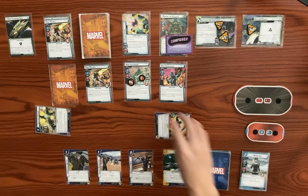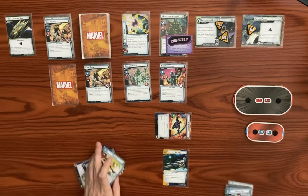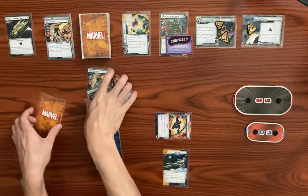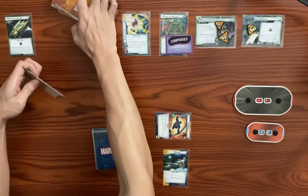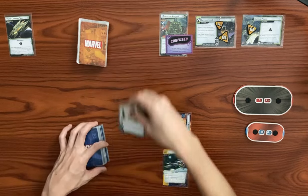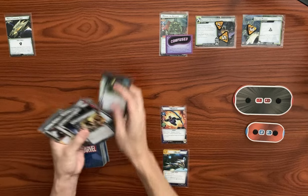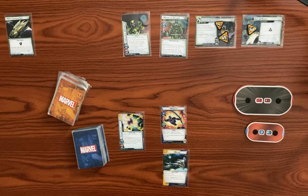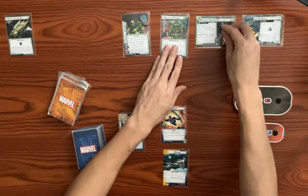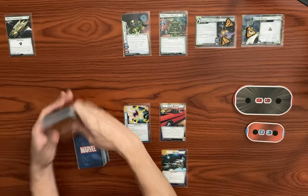That was such a short game — let's do a rematch. I want to give Hawkeye one more shot. I think we got really unlucky since we didn't get any allies, and this deck is like all allies — that was really unfortunate. Let's get Ronan set up again for attempt number two. We have the Power Stone again, we need the Universal Weapon on Ronan. Let's clean up all the threat, set initial threat to two, shuffle up the encounter deck and player deck.